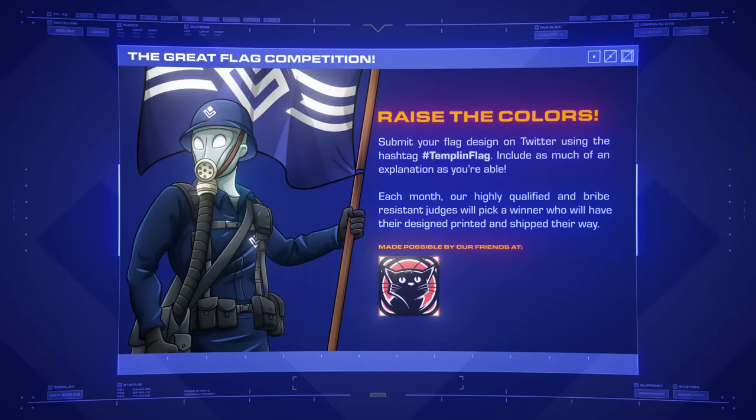First though, I'm excited to announce that the Templin Institute has partnered with our friends over at Kaisercat Cinema to host an ongoing flag design competition. Starting right now, you can submit your own flag design to us via Twitter, along with as much of a description as you can fit into 240 characters. The winner will have their design produced and then sent their way, to be prominently displayed in your home or carried into battle, as evolving circumstances dictate. There'll be a new winner each month, so if you haven't already, be sure to follow us on Twitter. And if you'd like to see the full details of the contest, you'll find all the necessary information in the description below this video.